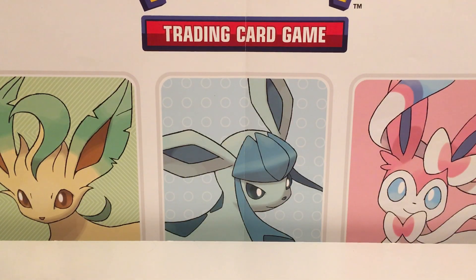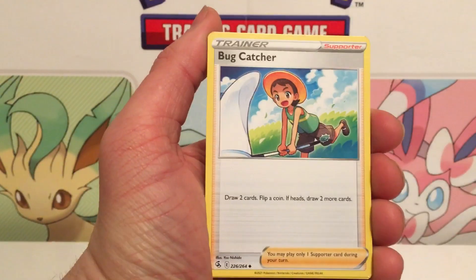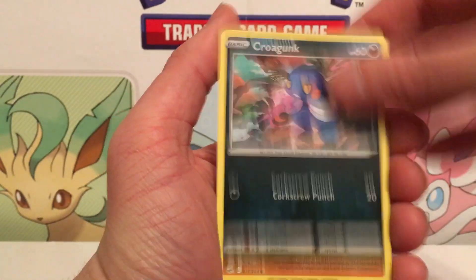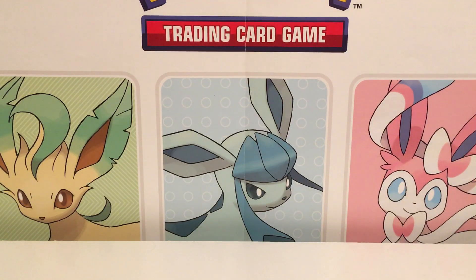We were having such a good streak — we have seven ultra rares and four holo rares, and the ultra rares are outnumbering the holo rares, which I'm excited about. Come on, we can do it! At least it's a Deoxys holo rare — I finally got a holo rare.